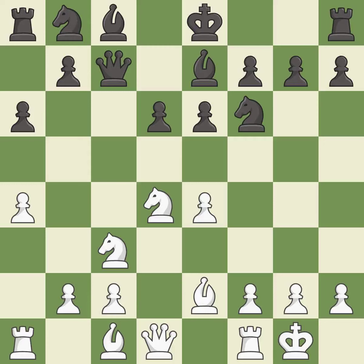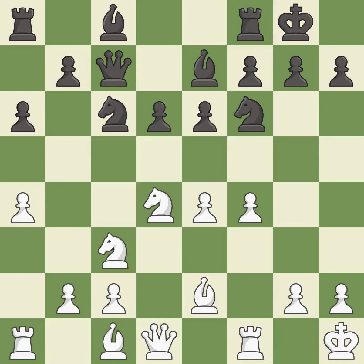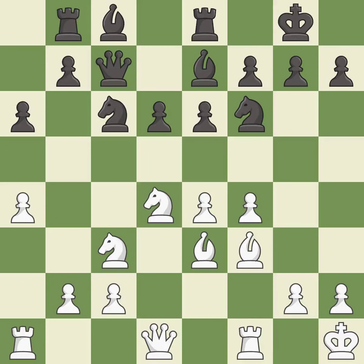This activates a bishop by developing it off its starting square. Castling gets the king to a safer square, out of the center of the board, while also developing a rook. Castling to the same side of the board as the opponent avoids some of the attacking associated with opposite-side castling. This offers to exchange pieces of equal value. This develops a bishop off its starting square, getting it into the action. This develops a rook off its starting square — it is the last book move.